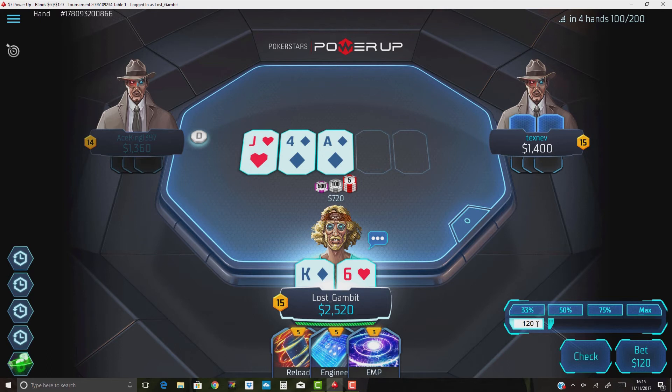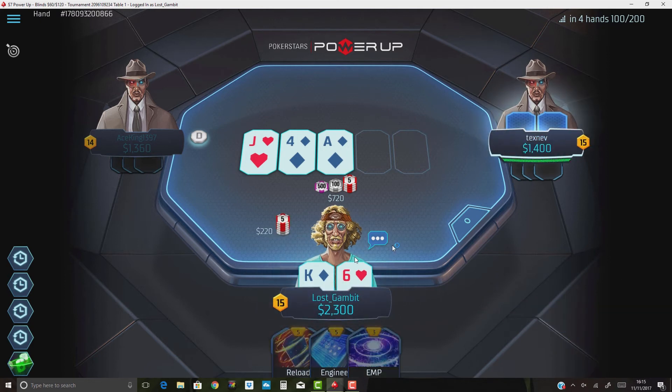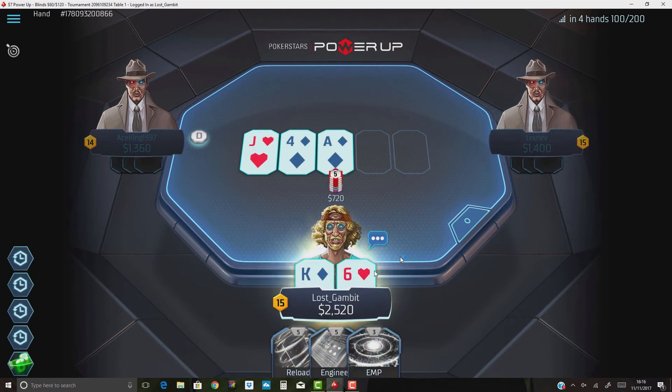Hero does decide to bet — a small sizing of about a quarter pot to one-third pot seems reasonable and should get the folds you desire. It's much more of a semi-bluff than you might realize, because of the fact you can engineer and reload. So this is not in any way a pure bluff.